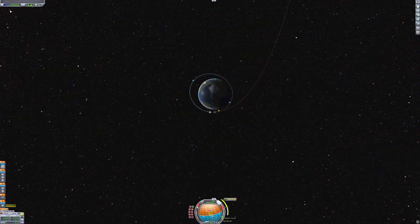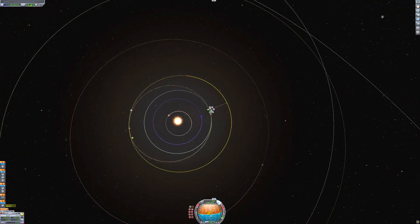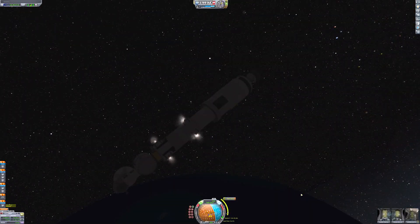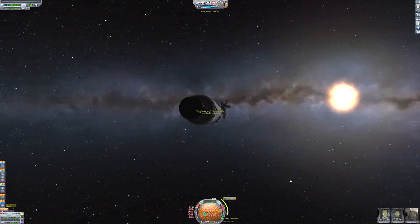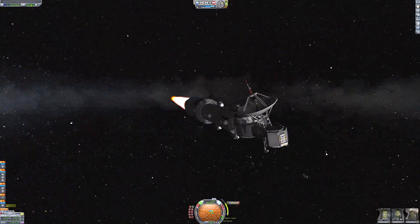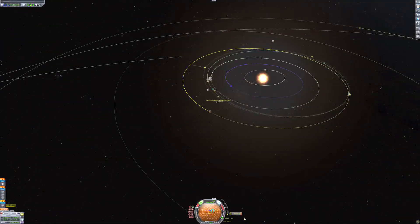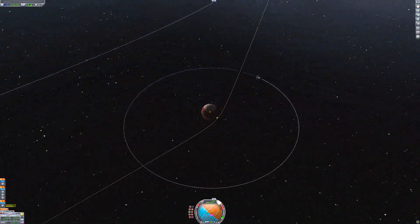I actually went on a suborbital trajectory just to detach that mammoth engine and quickly got back into orbit. I've performed my escape burn and I'm just planning a mid-course correction to get an encounter with Juna. Now we can just warp up away from Kerban. I can detach that Rhino engine as it's out of fuel — that will be space junk unfortunately. But now we've got the Skipper engine, which should get us into orbit of Juna.